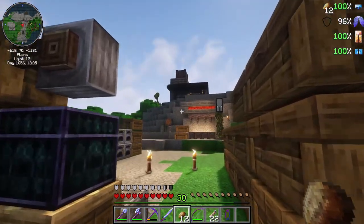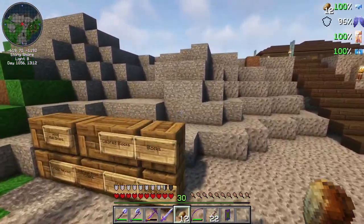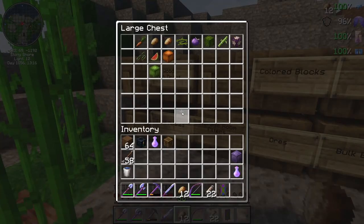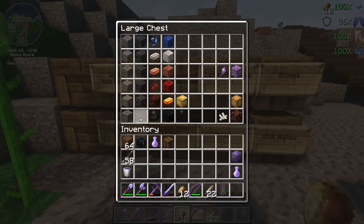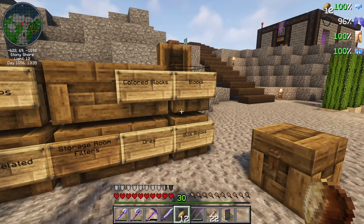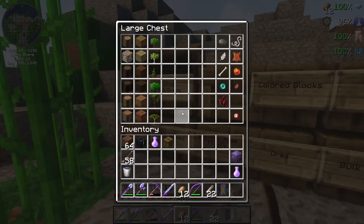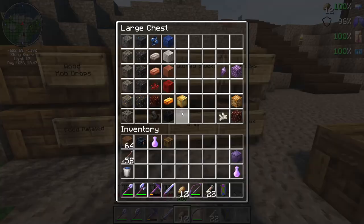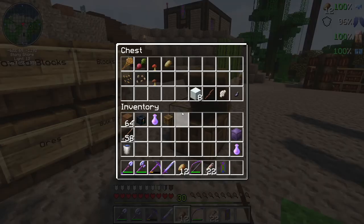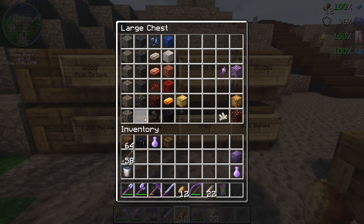I think that'll do it for this episode — these are pretty much just quick updates. This is all just for our storage room. I still need to get some deep slate coal, and then that'd be done. Coal blocks are done, overworld wood and mob drops are done, food's done. I think I have everything pre-sorted besides this one ore.